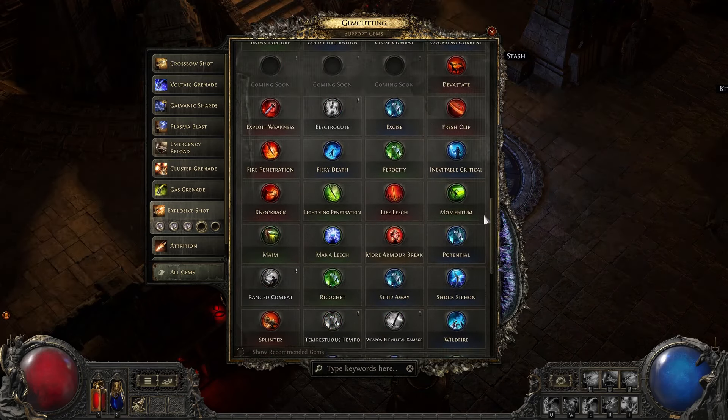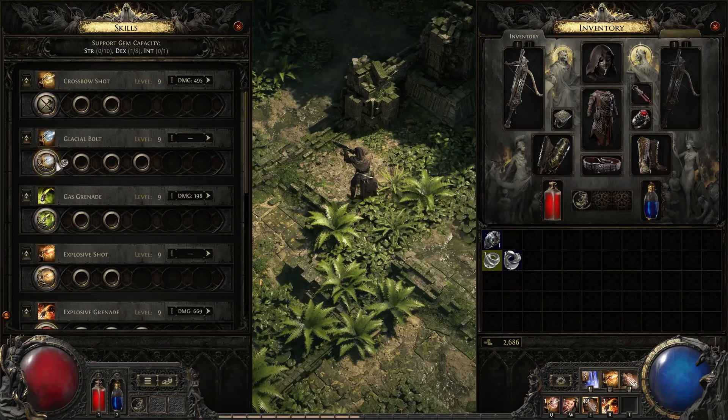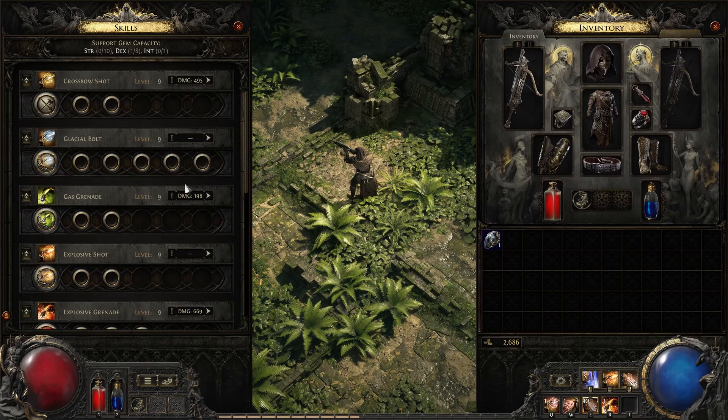Each skill can have up to 5 support gems socketed into it, so if you use your imagination, you can reach really good ideas. Support gems will be one of the best ways to create your unique and best build.